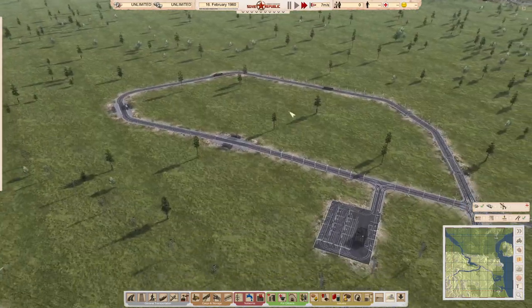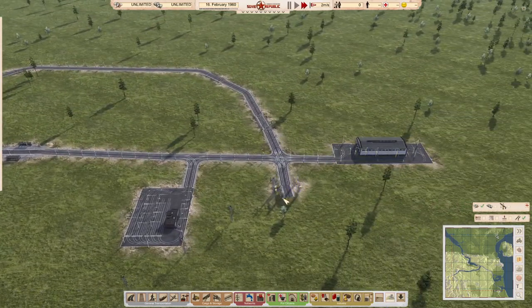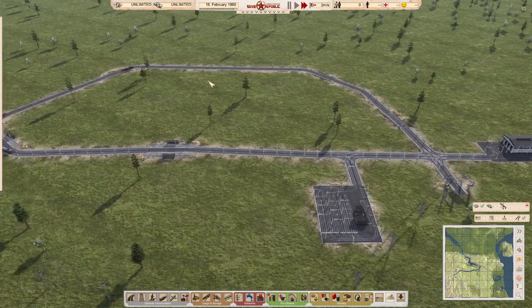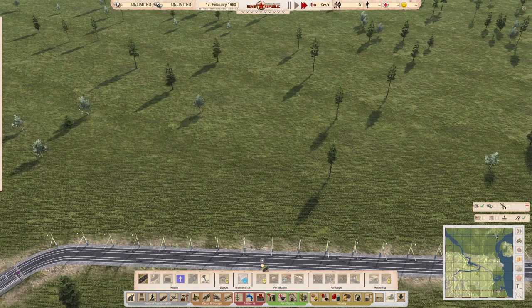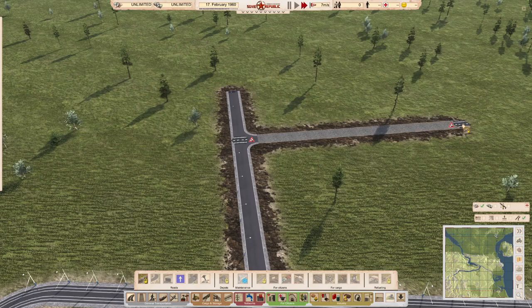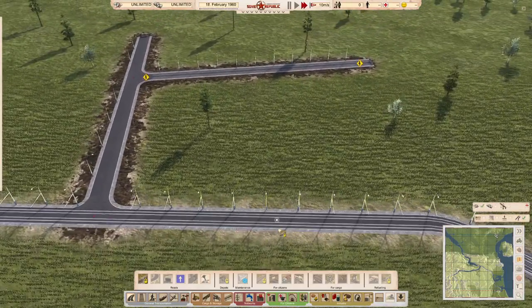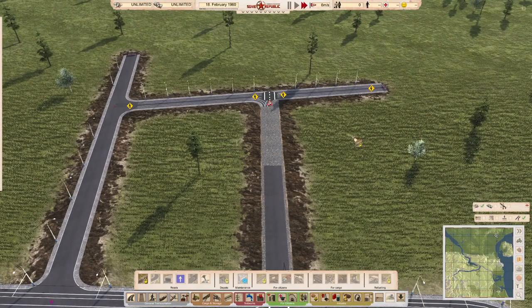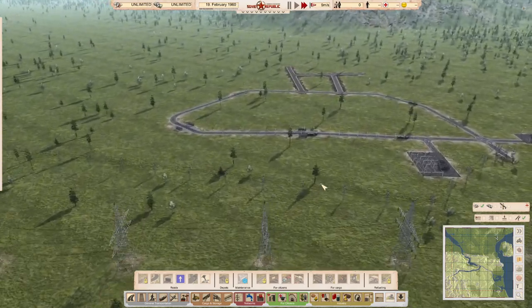Those are the basics of setting up a tram route. Key things: you need a depot, you need a power source for the roads — though power spreads across a connected network. If you break the connection, the power will not transfer over and the game will warn you of no power. Make sure you have a contiguous connection throughout, which is especially important when building a complex tram network in a larger city.